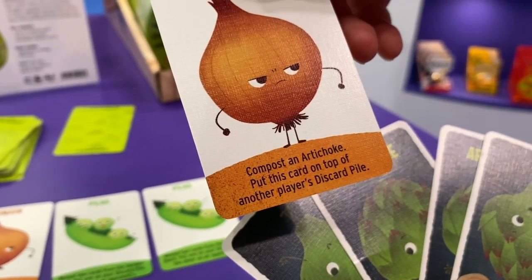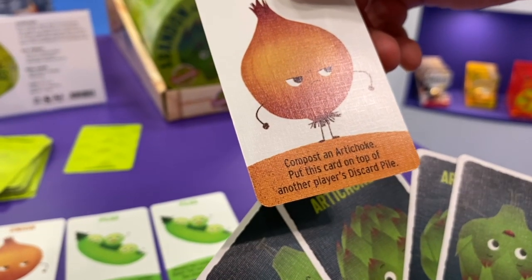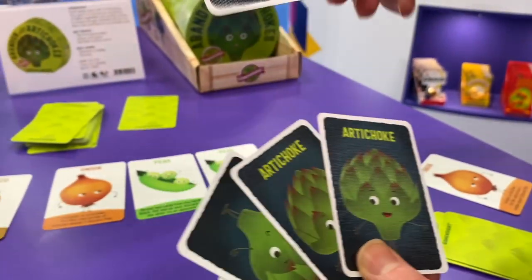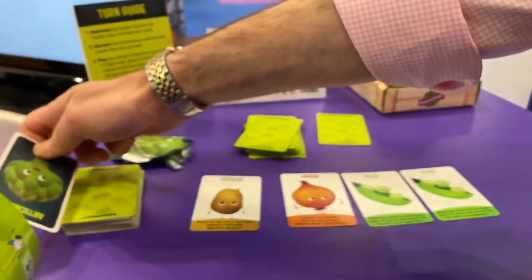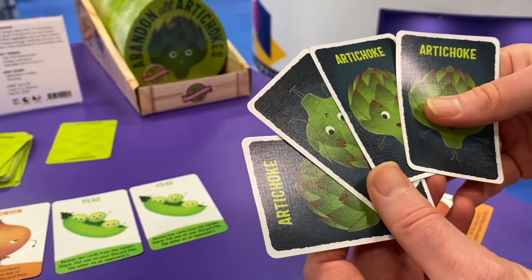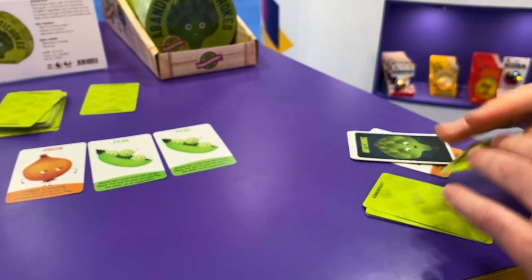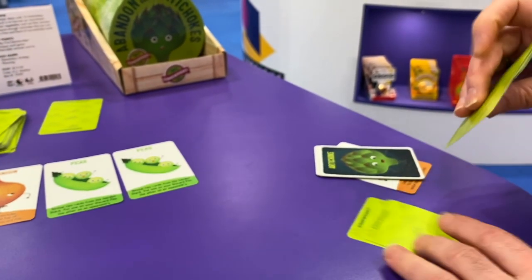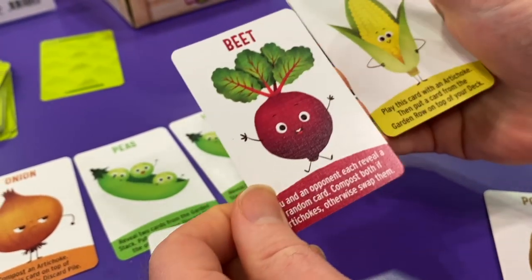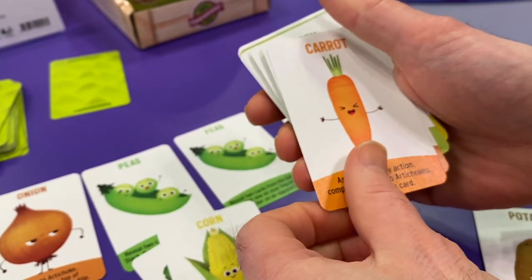You harvest a non-artichoke card from the garden — for example, an onion — and take any action it says. This onion says 'compost an artichoke,' which is great because composting removes that artichoke from the game permanently. You put the onion in your discard pile and send the artichoke to the compost pile — goodbye! Then you discard the rest of your hand, draw back up to five cards, and the next player takes their turn.